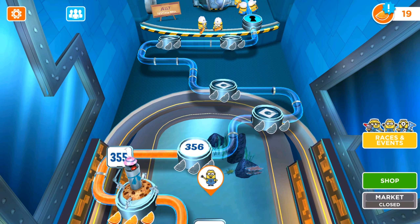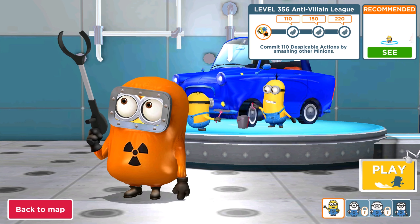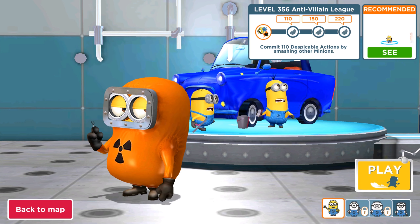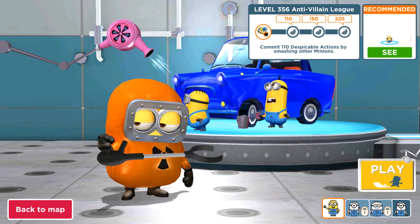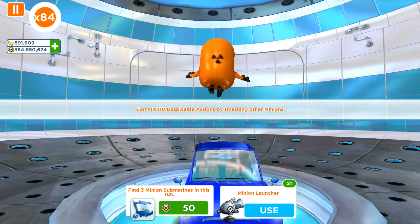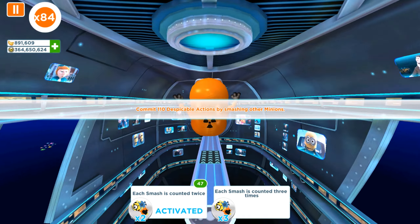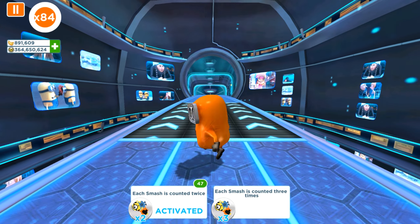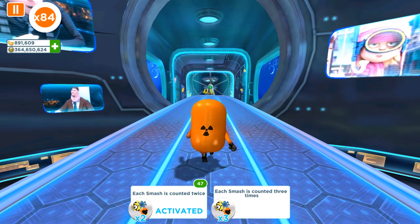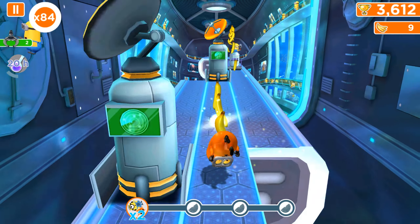Hello and welcome back to All Kinda Games. Today in the old version of Minion Rush we are going to complete level 356 in the AVL and comic test vocabulary actions with our hazmat minion, so let's activate only one perk. Each smash is counted twice because of its highest level and we need some help from the perks and from the bonuses and power-ups.